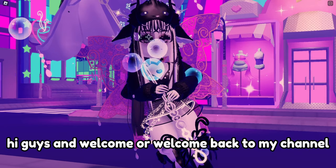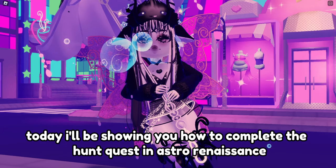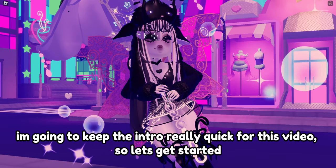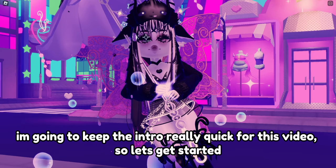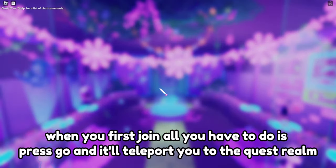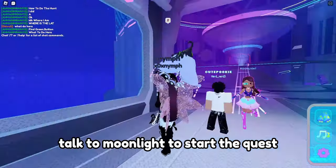Hi guys, and welcome or welcome back to my channel. Today I'll be showing you how to complete the hunt quest in Astro Renaissance. I'm going to keep the intro really quick for this video, so let's get started. When you first join, all you have to do is press go and it'll teleport you to the quest realm. Talk to Moonlight to start the quest.